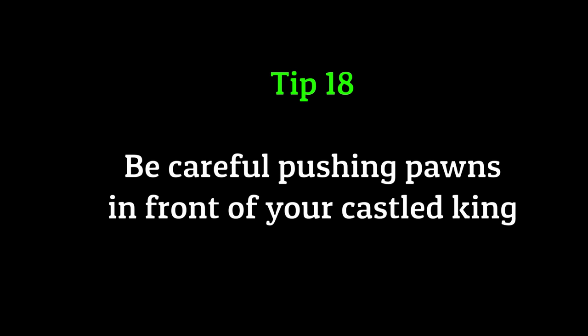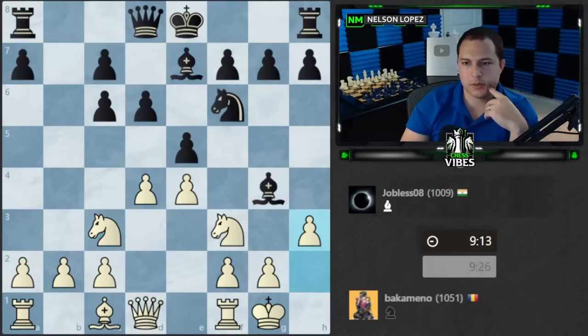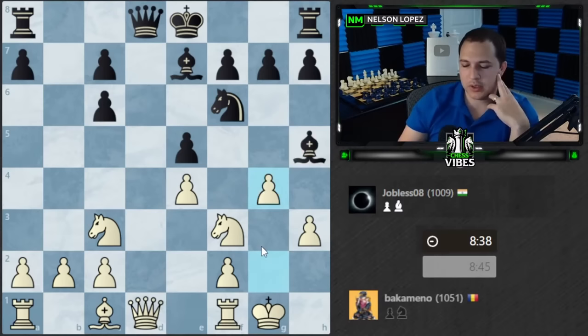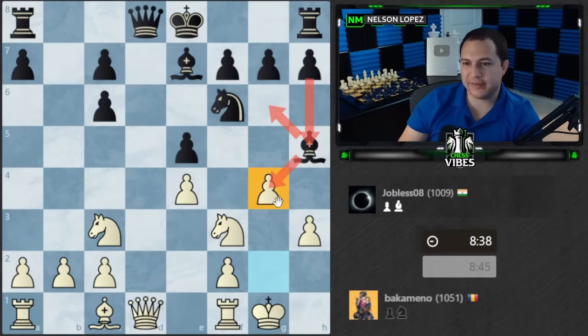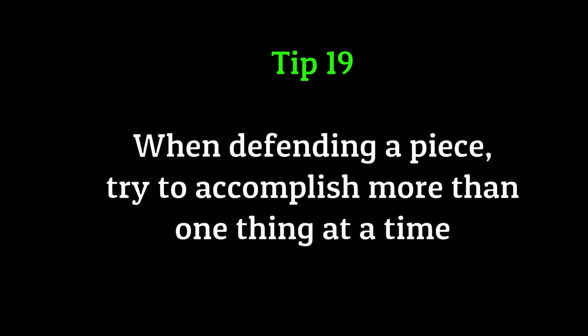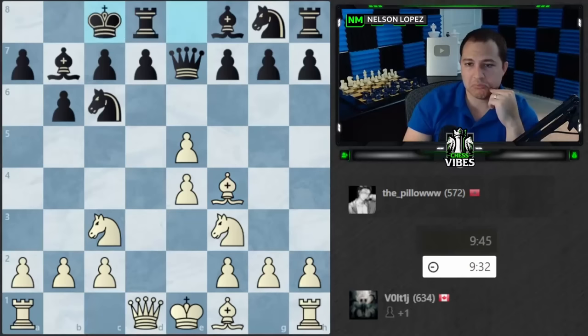G4 is a committal move. Personally, if I'm castled here, I think it's a little too much — especially because black hasn't castled yet, so they can very easily play h5 and open up my king. Yes, you can force a queen trade the next move, so maybe that's what you were thinking, which is okay. But I think you can just win a pawn by trading the queens and taking here — I don't think you need to play g4 and open up your king like that.